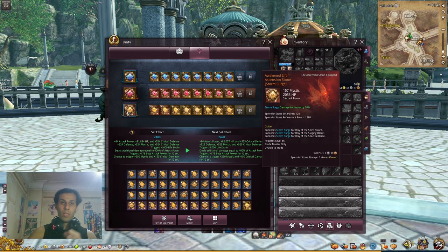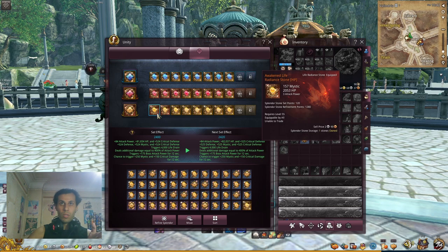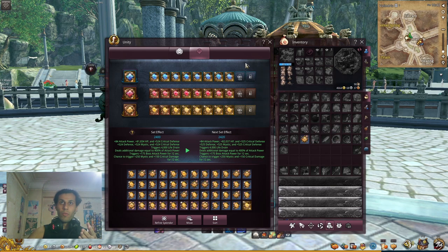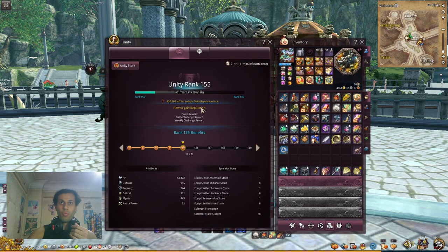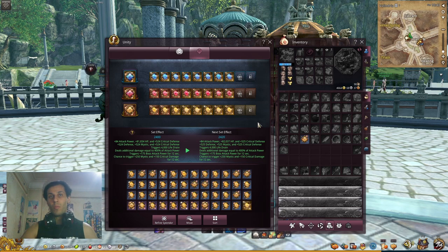You have two types of stones: ascension stones — the blue, red, and yellow ones — and radiance stones. There are a lot of these and you can unlock them from your unity level. Your unity level is important to open these slots. Right now I have 155, so I'll open slots up until I reach 160.